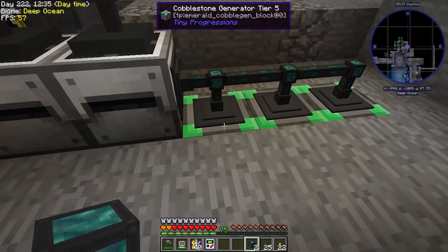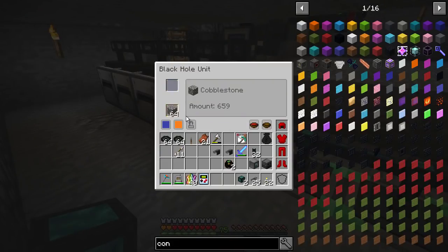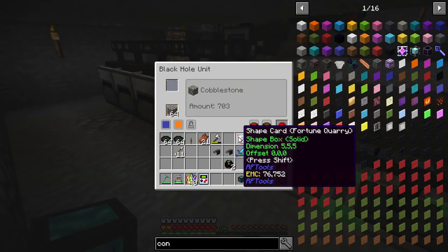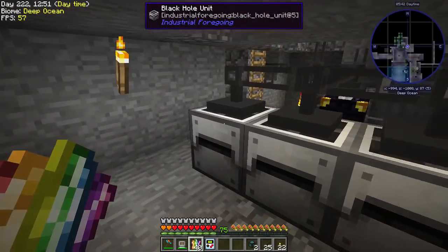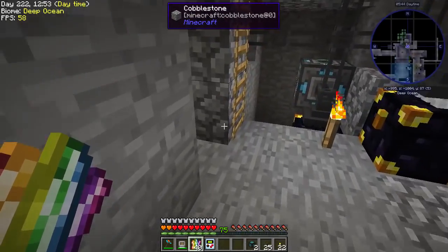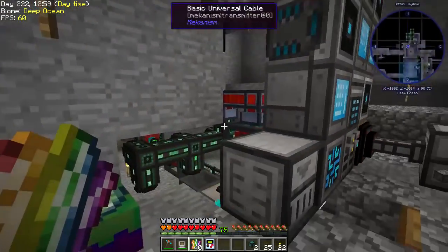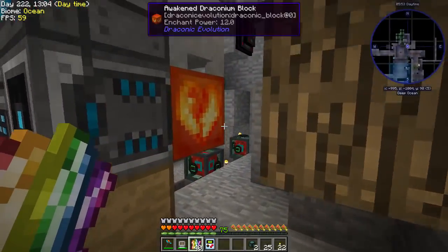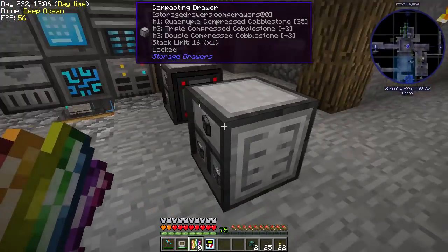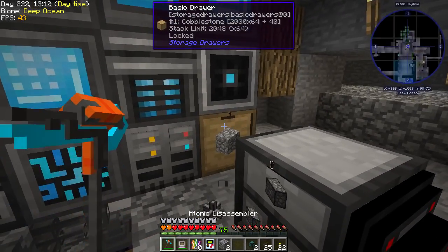I've put some cobblestone generators — you never know when you need cobble. I ended up choosing the fortune quarry — we'll see how that does. I've got some black hole units empty and ready. Up here things have sort of gone a little weird, so I'll need to sort that out — I don't actually think I need this one here anymore.